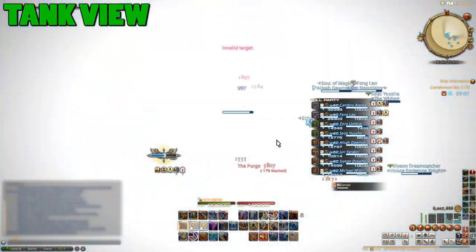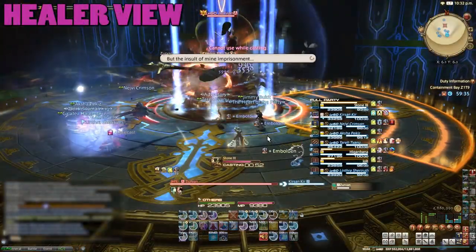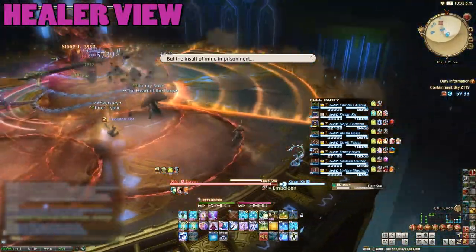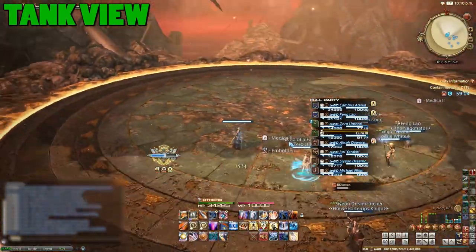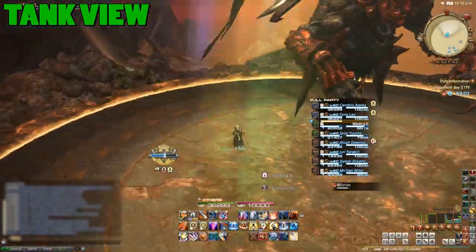Zervan will then delete this section as well. During this phase, watch out for the AoEs that appear under random players. With the floor destroyed, you'll fall down and the actual fight will begin.